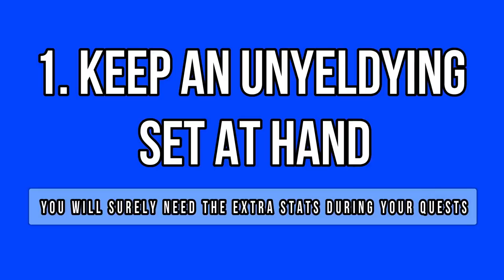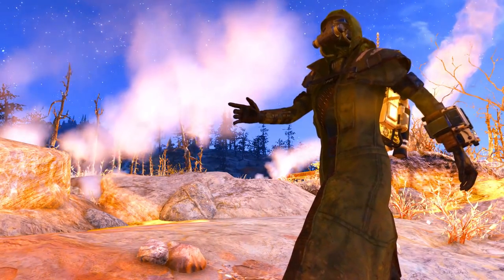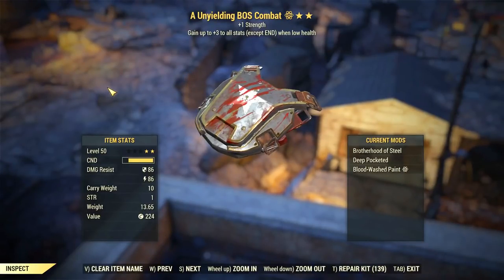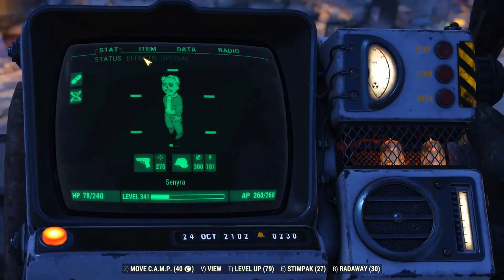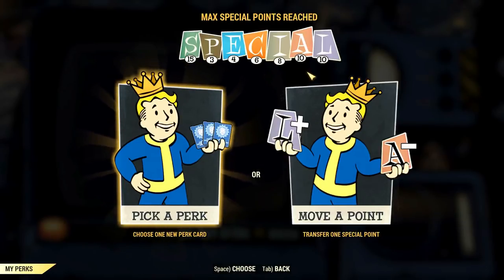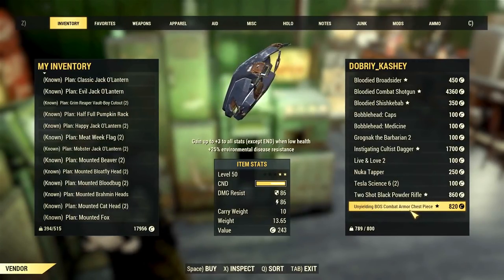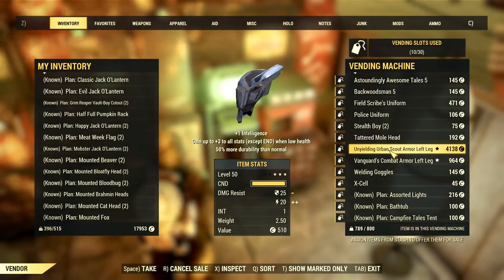Ultimately, you should keep an unyielding set at hand because you can easily boost all your attributes except Endurance by just going on low HP. Imagine you need 10 Luck for a dialogue option and you have no Luck at all — it's difficult to get there with just 8 armor pieces and plus-1 Luck pieces. However, with an unyielding set, that's pretty easy to achieve. Getting unyielding pieces is a difficult and expensive task — they are rare drops and players usually sell them for thousands of caps each. But if you start now, you might be able to get a few armor pieces which will probably unlock all dialogue options during the Wastelanders and give you a total freedom of choice. I think unyielding is the key to meet all dialogue special requirements.